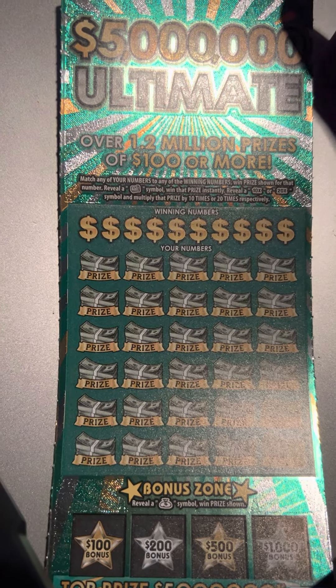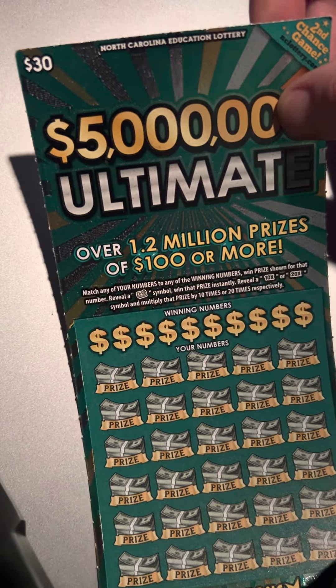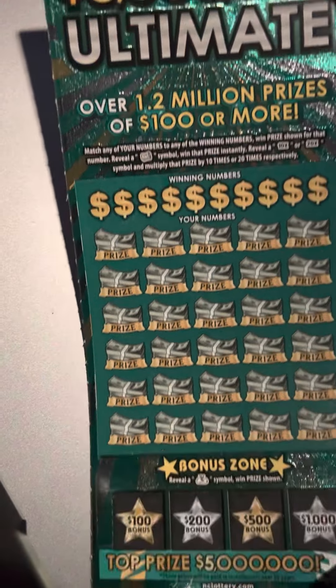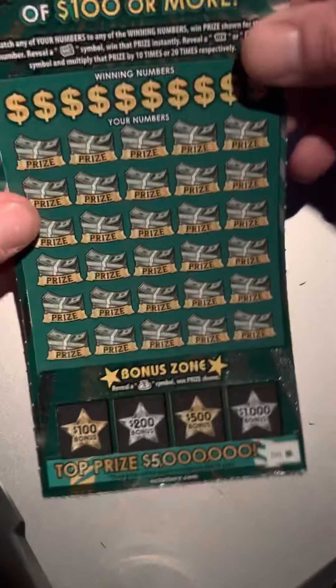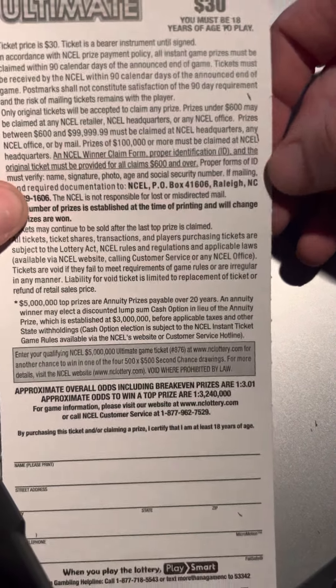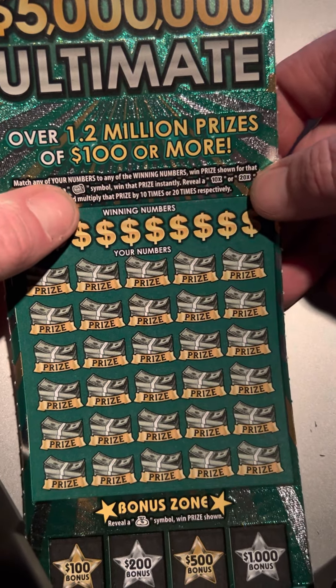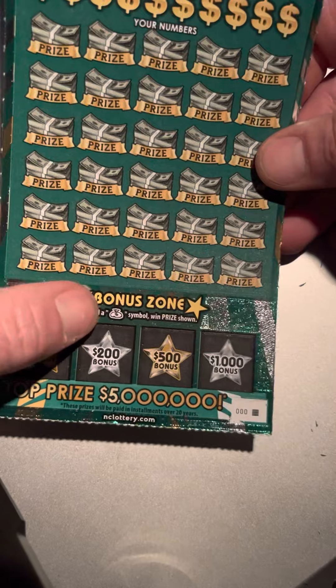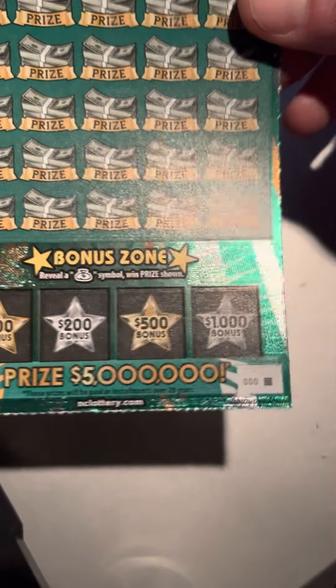Hey folks, it's the Tower Scratcher and I have just a thirty dollar session. I've just got one of the thirty dollar North Carolina tickets — it's the Five Million Ultimate, and it was the last ticket hanging. They must load them backwards because this was triple zero black box, so this was the only one left. I figured I'd go ahead and grab it and see if we can come up with a win. The odds on this ticket are one in 3.01, and if you find a money stack symbol you win a prize. It's also got a 10x and 20x multiplier, and down below if you find the money bag you can win a hundred, two hundred, five hundred, or a thousand dollar bonus.